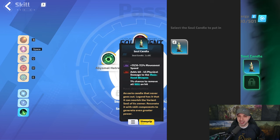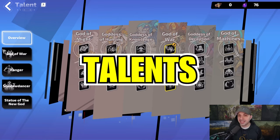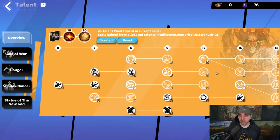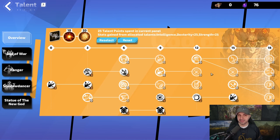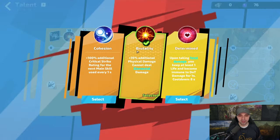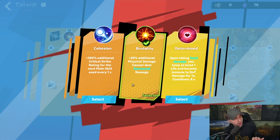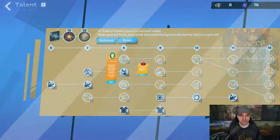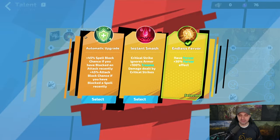Right now I've only unlocked one candle. Looking over at your Soul Candle, I have Movement Speed and a tier zero Physical Damage for main hand weapon. Moving over to the talents, we are all in God of War. Here is our starting board. At 10 points you want Brutality — we go all physical on this build. At 20 points you want Endless Fervor.